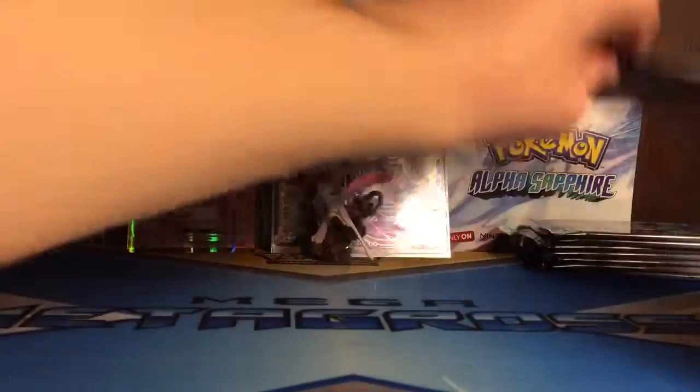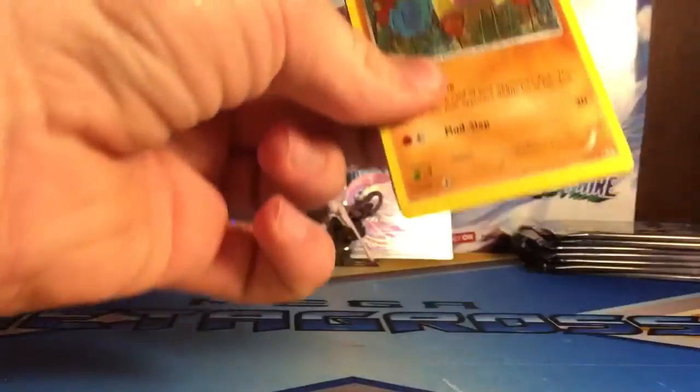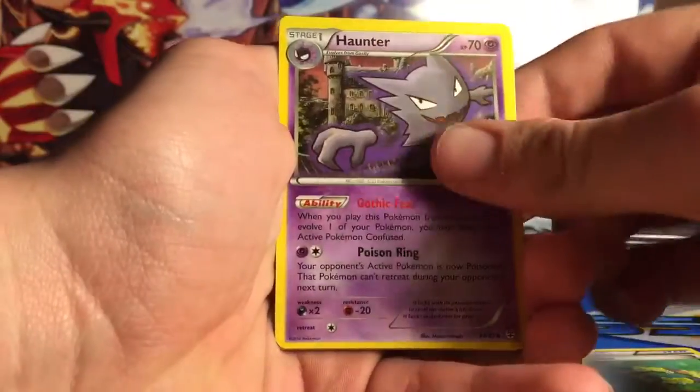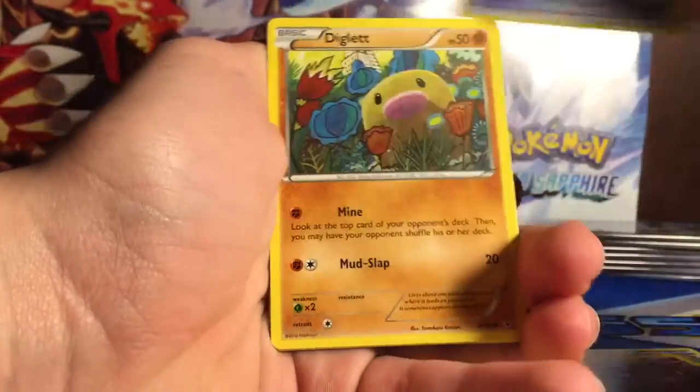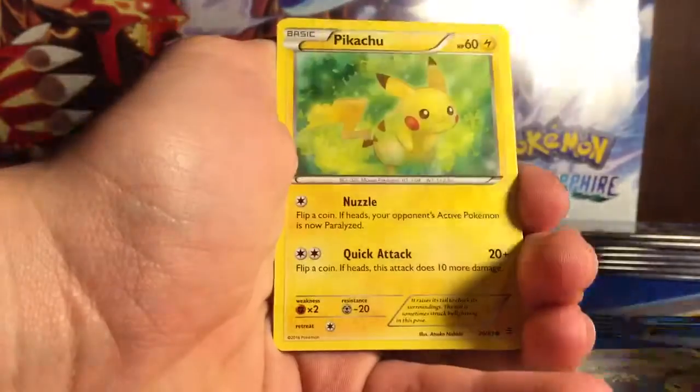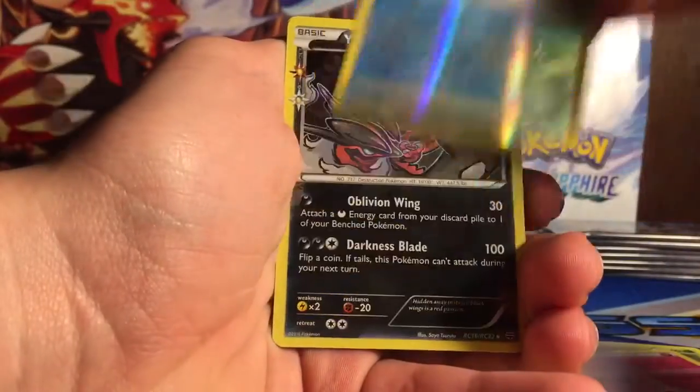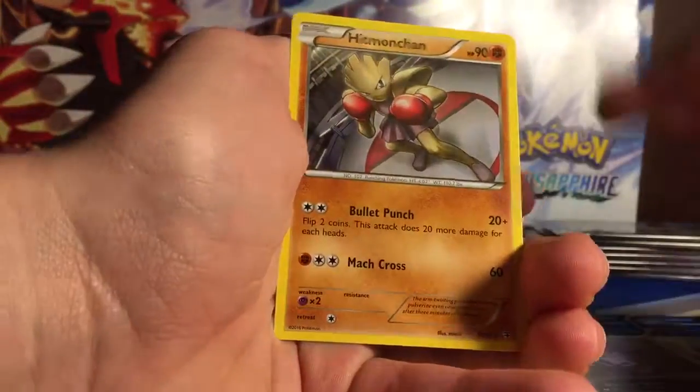Okay, next pack — Charizard pack. Hoping to get something really good out of this box because it was kind of expensive, like $80 or something. So hopefully I get a few more EXs. I got Floral Crown, Haunter, Max Revive, Diglett, Paras, Pikachu, Fairy Energy, Reverse Krabby, Eevee, and Hitmonchan.